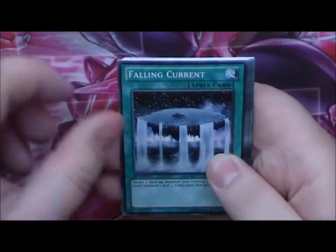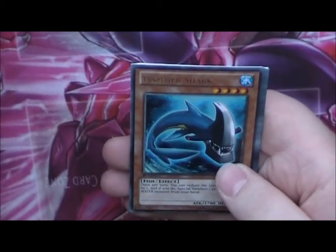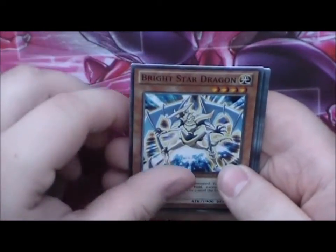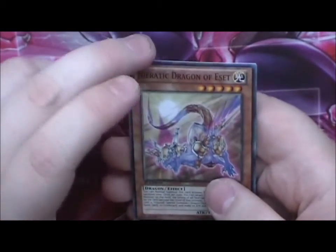Overlay Owl, Falling Current, Netwit Outwit, Watttail Dragon, Hammer Shark, Bright Star Dragon, Return, Gungashara, and Heroic Dragon of Essence.